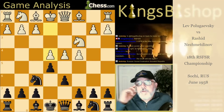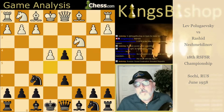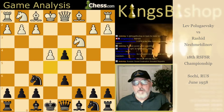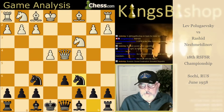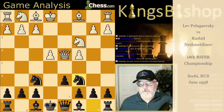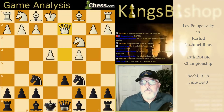Poligaevsky played E4, and E takes D4 is the reply. Queen takes D4. And this time, Knight to C6. This is the first time we've seen Knight to C6 out of all six examples — usually the Knight comes to D7.